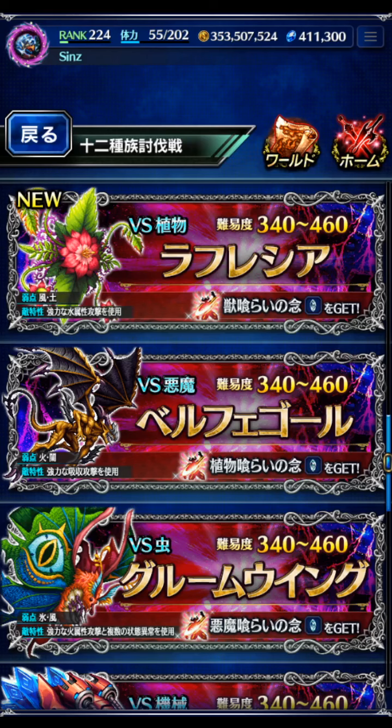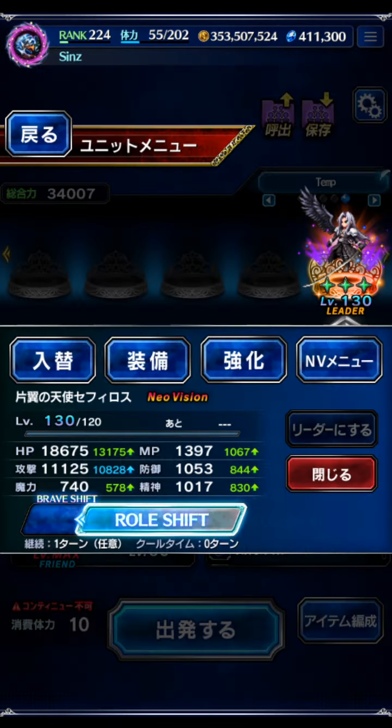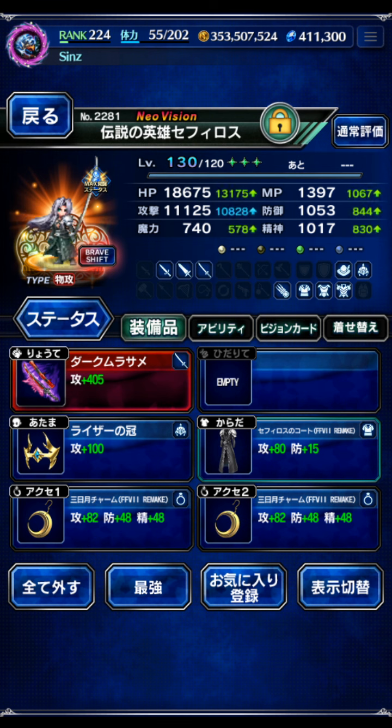Hey there guys. You may have heard on the JP server that my favorite unit Sephiroth has gotten his crown upgrades and ability upgrades. This has made him significantly more powerful than he used to be. Now Sephiroth gets up to 11,125 attack power. His LB modifier has been upgraded to 430x baseline, up to 560x if you're using things like Tidus STMR. His weapon in peril has gone up to 30%.